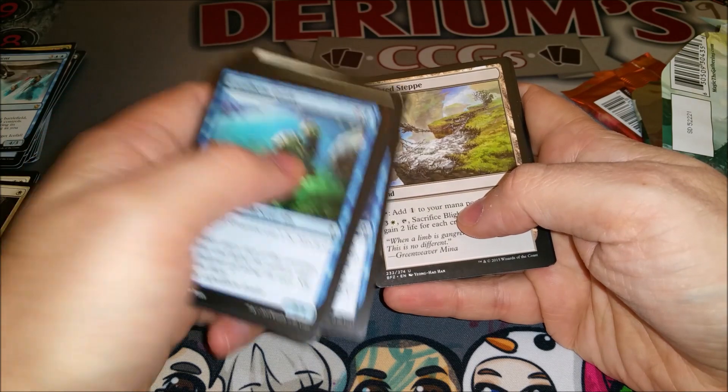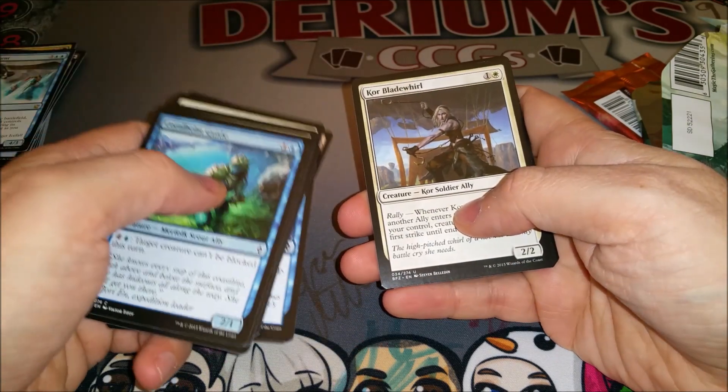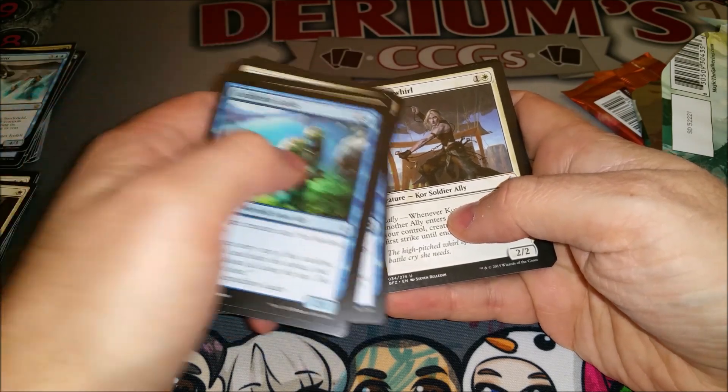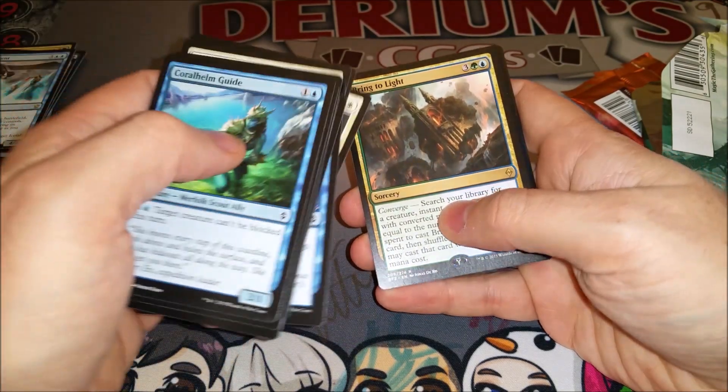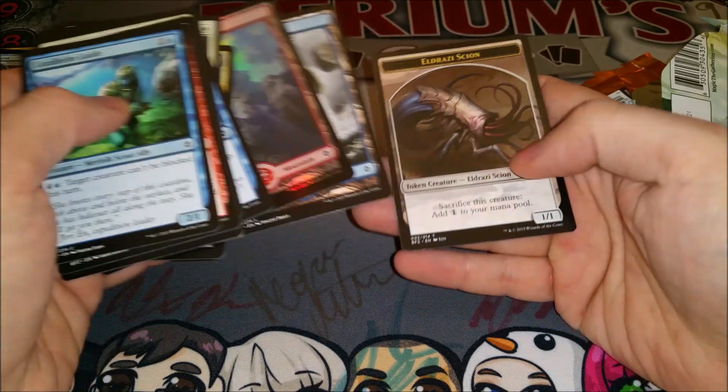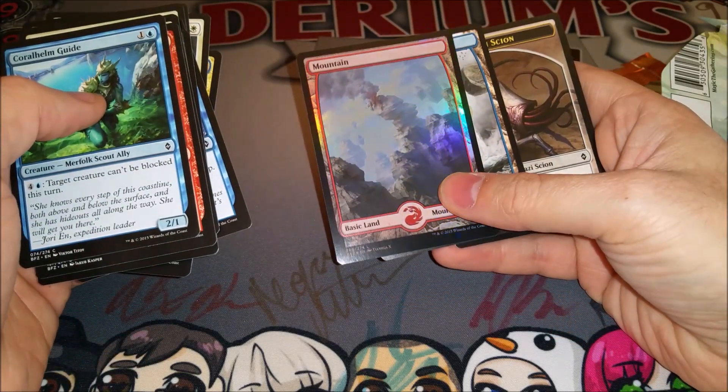Unified Front, Blighted Steppe, Cliffside — going to go with Drana, just not to be greedy. And Bring to Light, which is a very playable card with a full five colors. Sweet card.